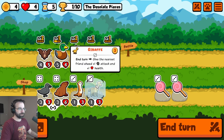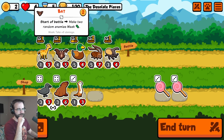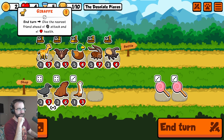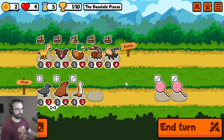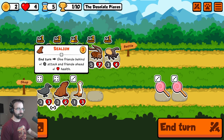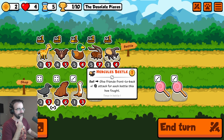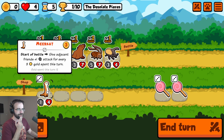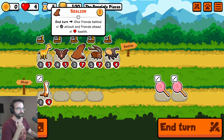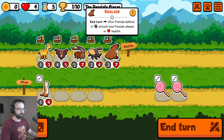This has unlocked tier four out of nowhere. End of turn gives the friend behind some attack and some health — it does make a lot of sense. We would have to give up something, but we're going to run with the giraffe. The giraffe is permanent — so every turn, give the nearest friend ahead. It's every turn going to make this bat stronger and we're going to make the bat really strong.